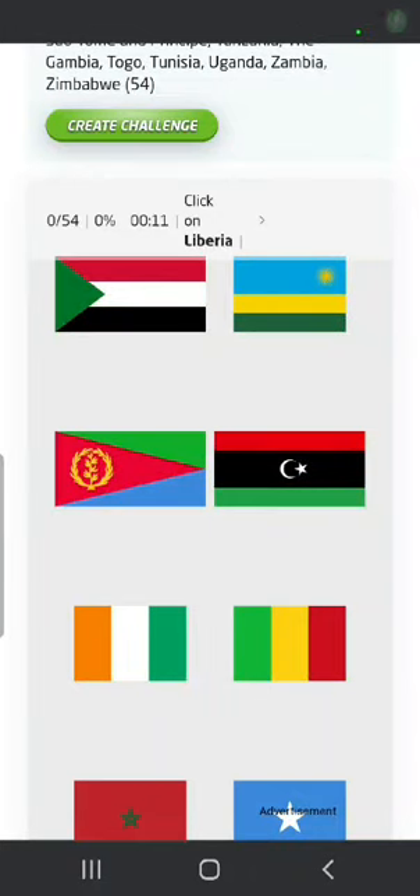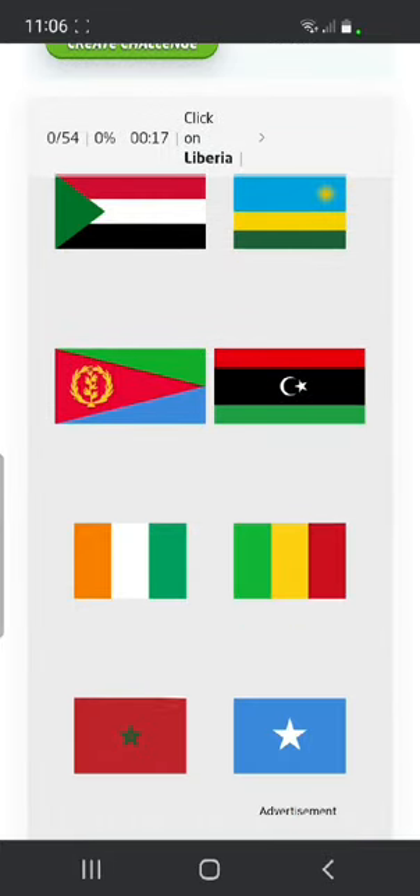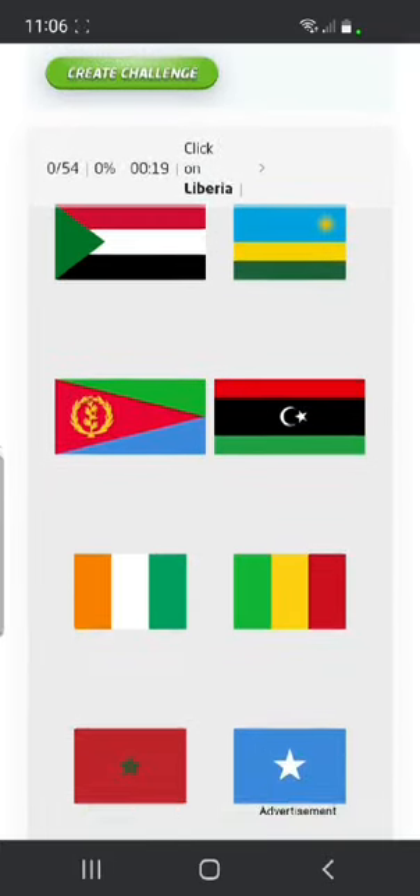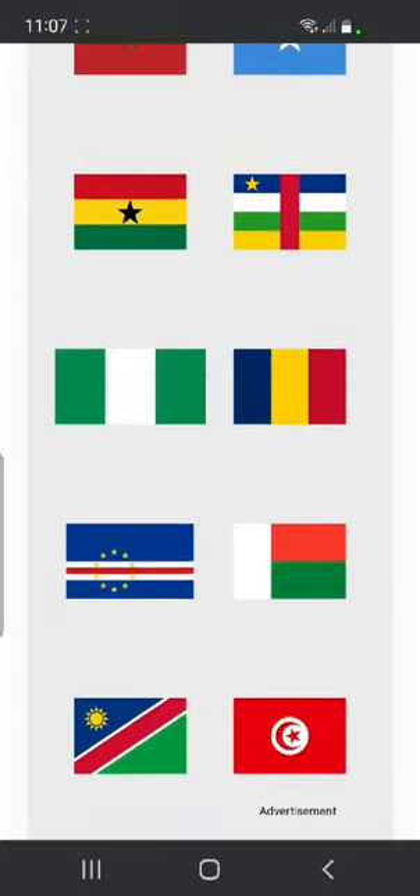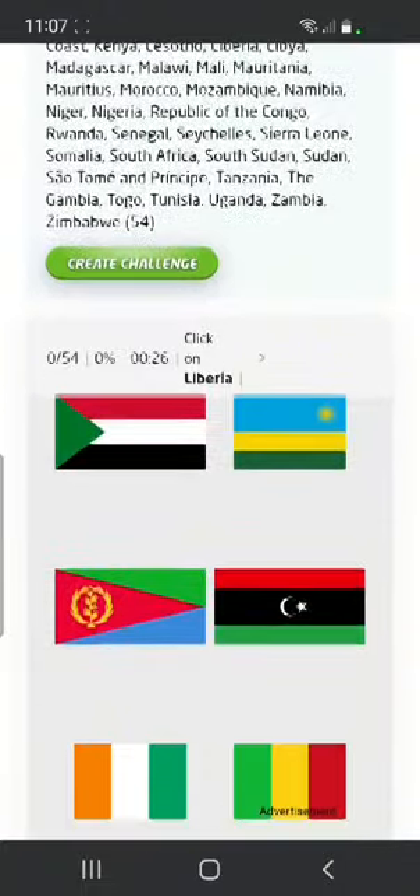Yo yo yo, what's going on? It's Nathan WB back with Part 4 of the flag challenge. This one we are doing Africa — 54 nations. It's gonna be a long one, so strap in for some flags.